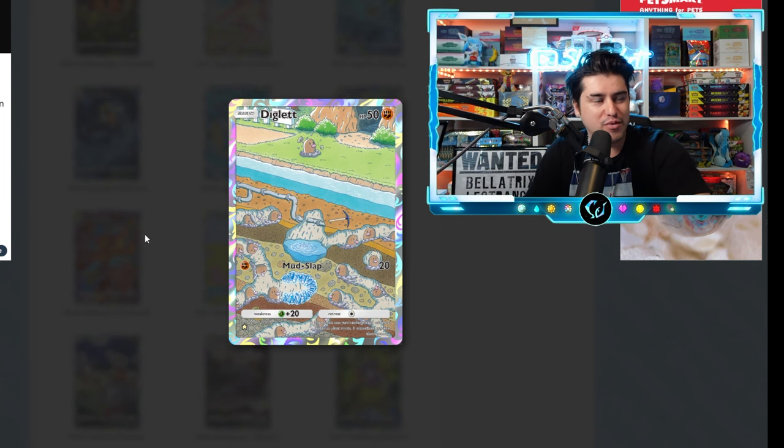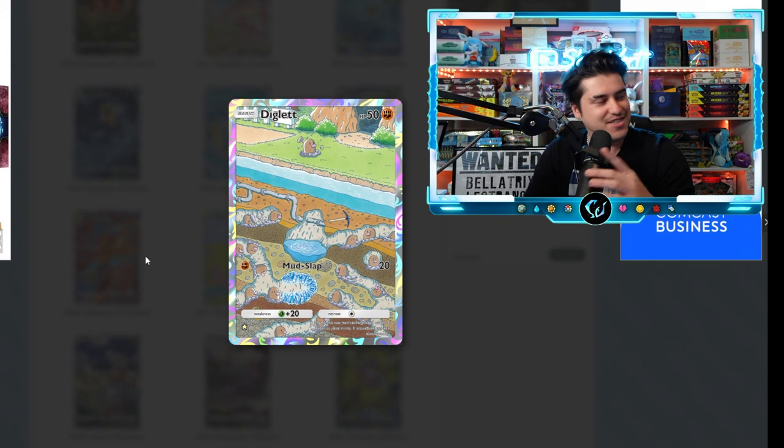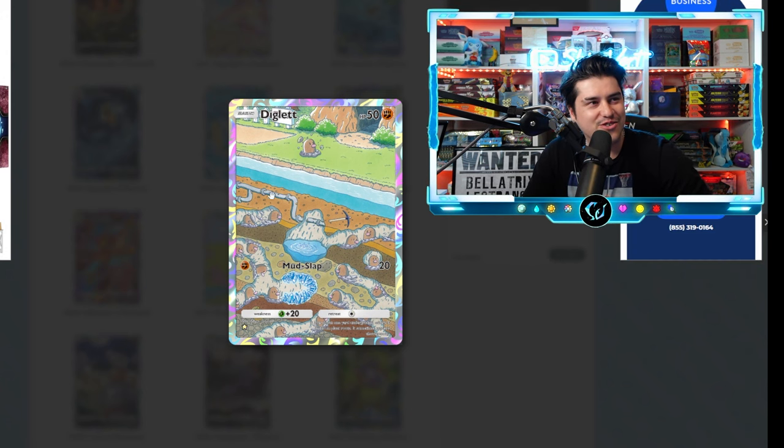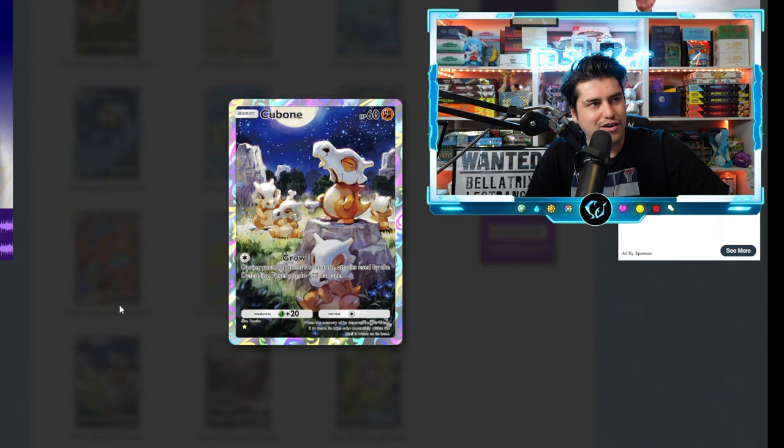We got Diglett — this is actually a really cool artwork. I know Diglett isn't everybody's favorite Pokémon, even though I carry a Diglett around on me every day. I like how you got a Diglett over here doing their thing underground — these crystals are really cool. It's a C tier. I do like the artwork but it's a C tier.